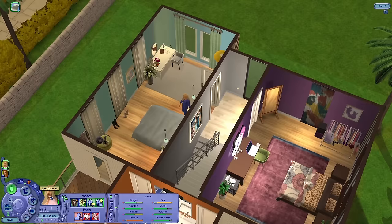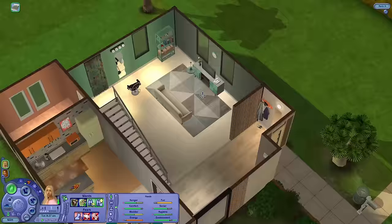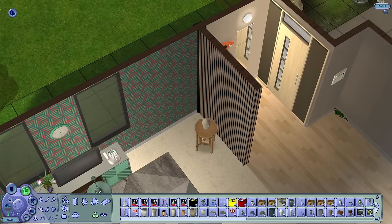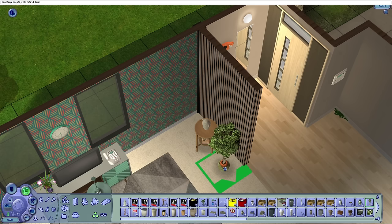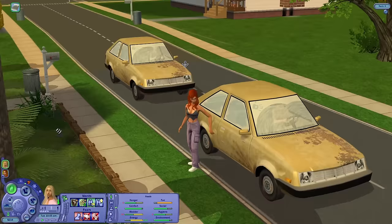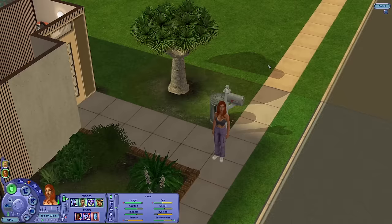This is what the burglar stole — our hot tub! That was such an expensive object, I'm so upset. Okay, I want to use a sim blender to change her lifetime aspiration goal. She's aspiring to become a dread pirate — that makes no sense. She needs to aspire to marry a rich sim or make a ton of money. Nina's back — a hundred simoleons, not much but it's something.